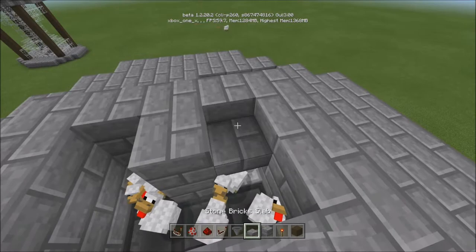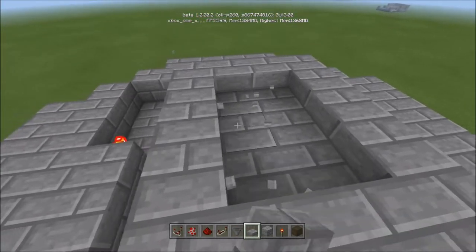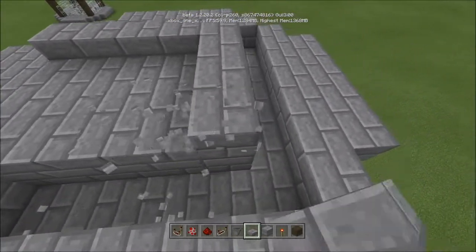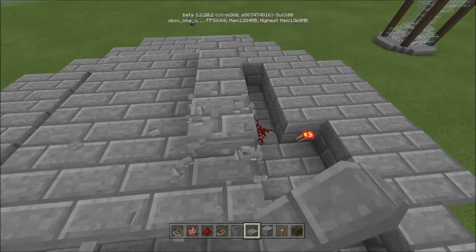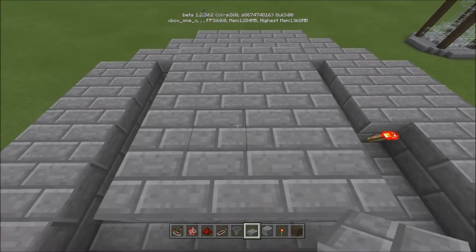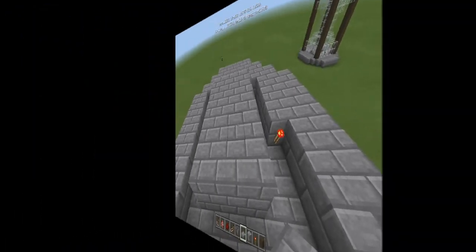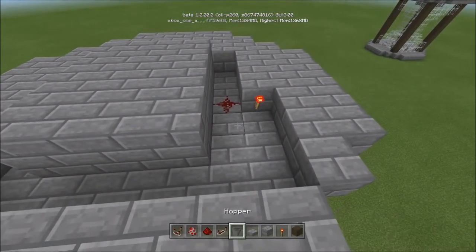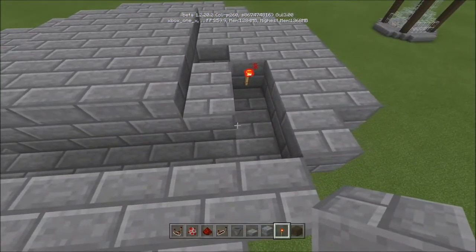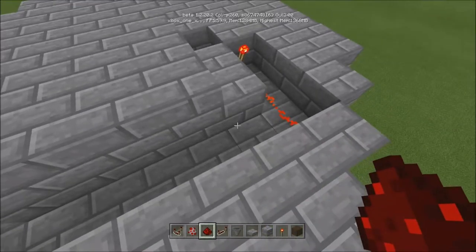Put half slabs right on top of the chickens, then you can break all of the temporary blocks and just put half slabs there. Your repeater is over here — I think it's on this one. Put blocks there, then a piece of redstone dust there and a piece of redstone dust there.